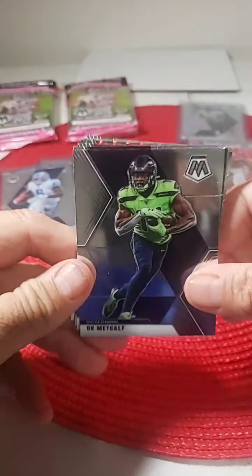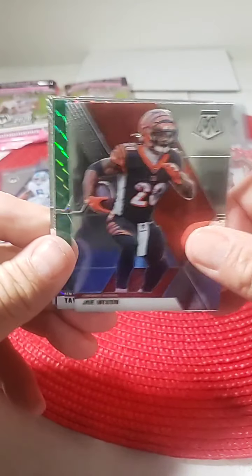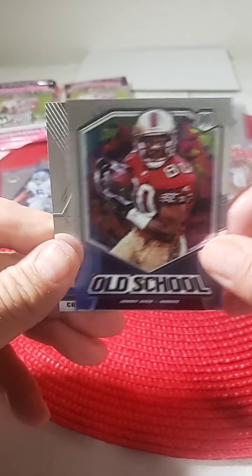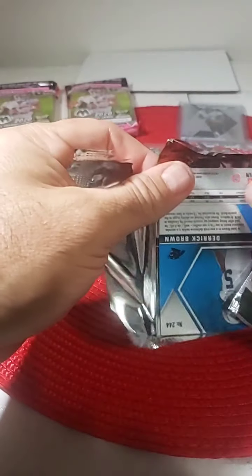The last pack of last break we had a Joe Burrow rookie and a Justin Herbert pink camo, so stay with us to the end. DK Metcalf, Devin McCourty, Joe Mixon Bengals, Taysom Hill green mosaic, Jerry Rice old school, and NFL debut Chase Claypool. So we have a regular and a debut for the Steelers' rookie Claypool. He had four touchdowns a few weeks back and last week had another touchdown — he's having a great start to his NFL career.